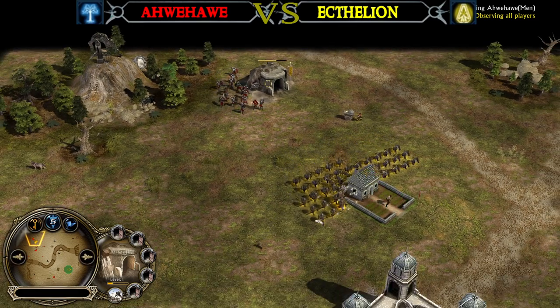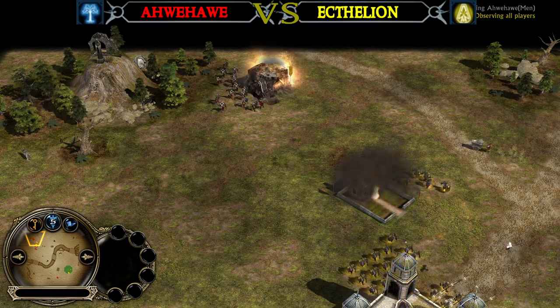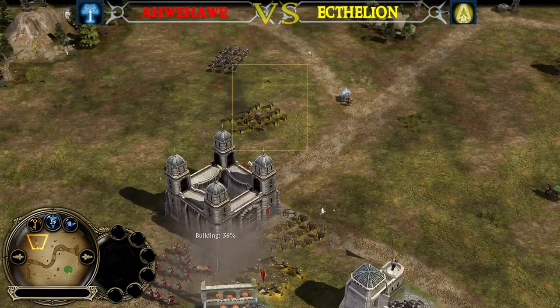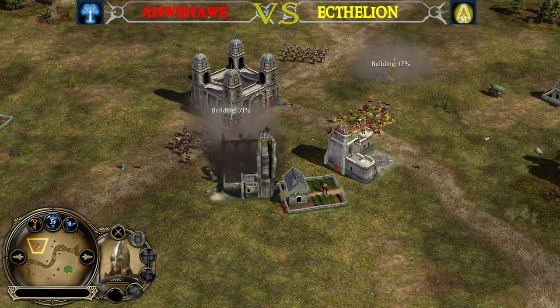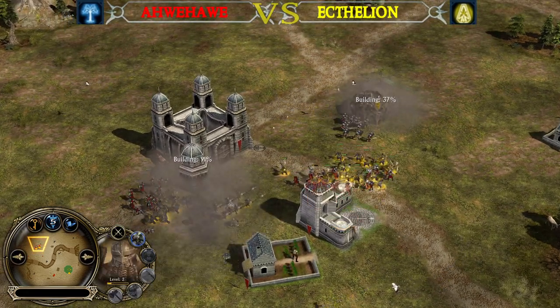Rallying Call has been used. That's a smart move from AveHave — he knows he can't face against those units. He wants to make sure to destroy the mineshaft first. This way Ectelion can't bring more reinforcements. One farm has been taken down, and also the Archer range is getting melted down. Charge attack — that was a nice one, like a trample from the horses. They held quite a lot of damage.